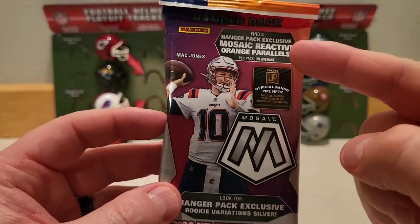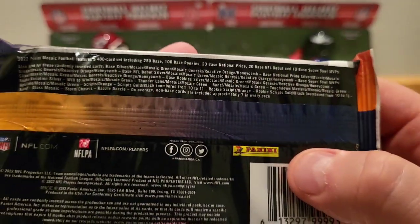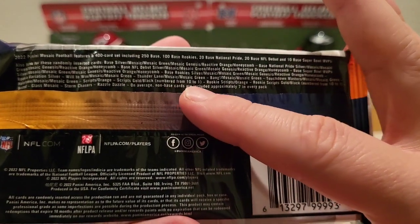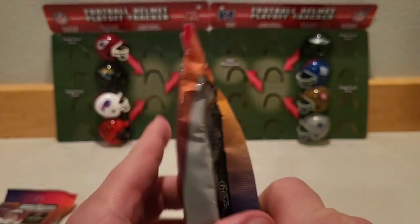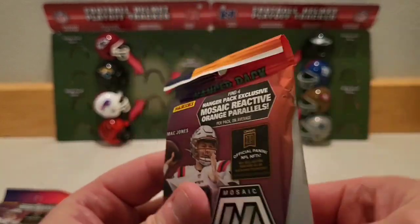Let's get into our hangers. These come with the reactive orange parallels. Other things you can pull: even one-of-ones, some golds, blacks, autographs, as well as the Genesis and the Honeycomb. Let's see how we do in hanger pack number one.